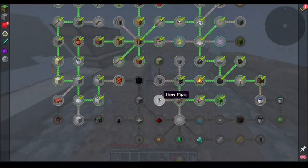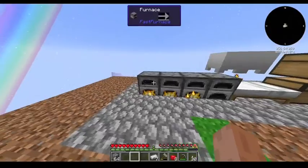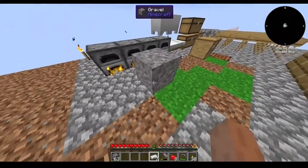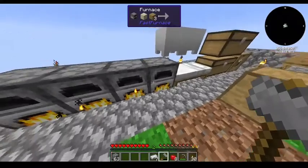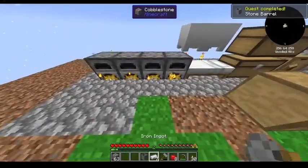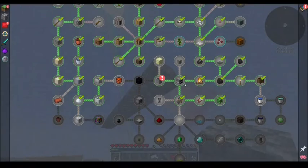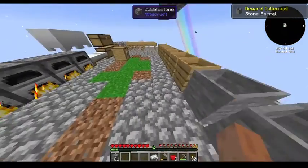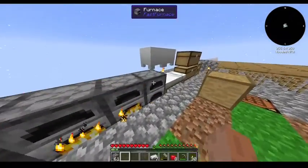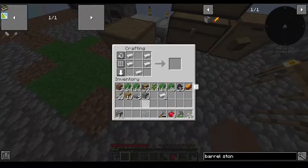Actually, I could use that very well. That does mean I will need a singular piece of sand. Smelt it up. We'll just expand this row slightly, because that can take lava. But are you guys ready for what I'm about to show you, which I sincerely hope actually works?